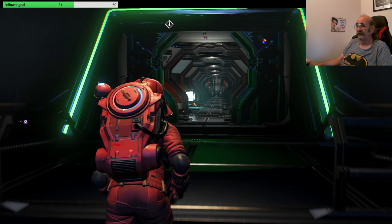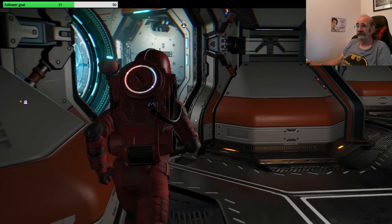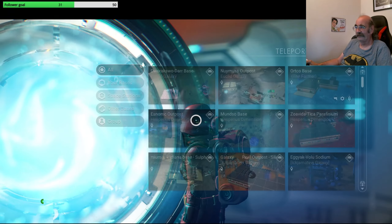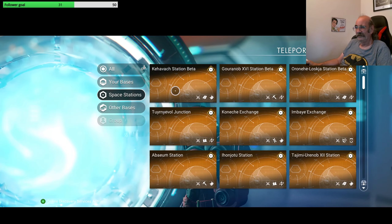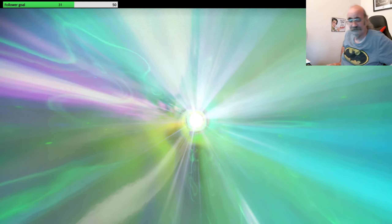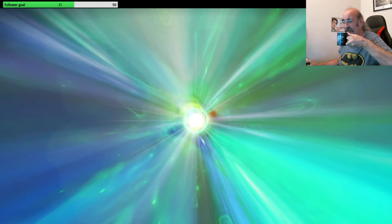So I will go to the space station where I was and then start prepping the rest of the things, because one of the preps is actually taking a lot of stuff off my exosuit so I don't break it. Certain things I can't take off, but everything else I will deposit in my bag while I do it.